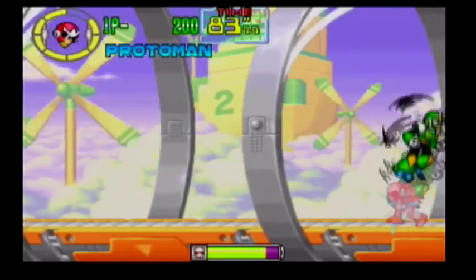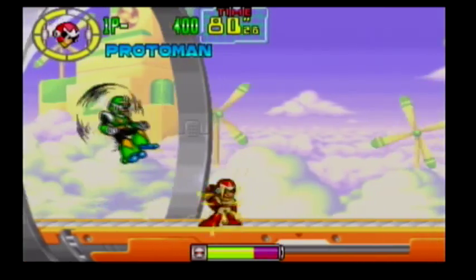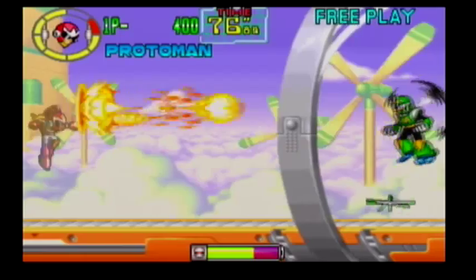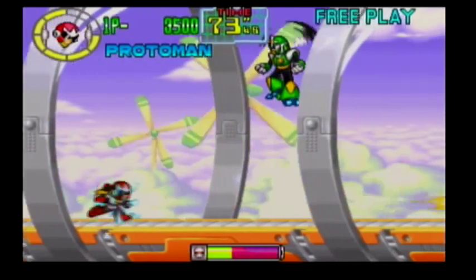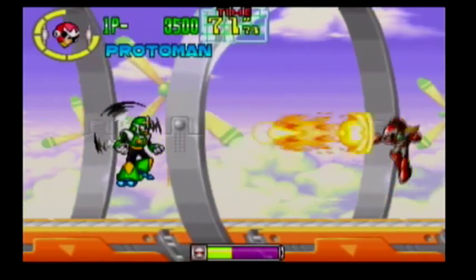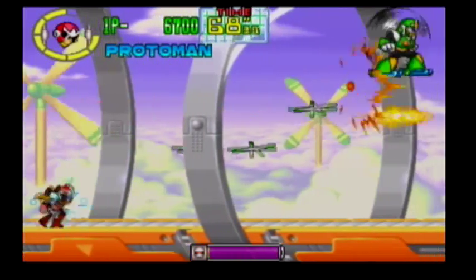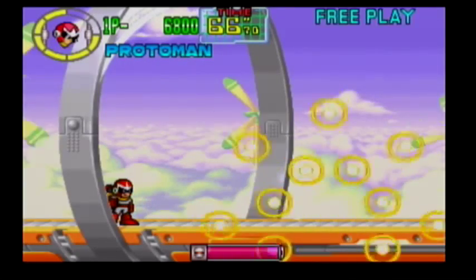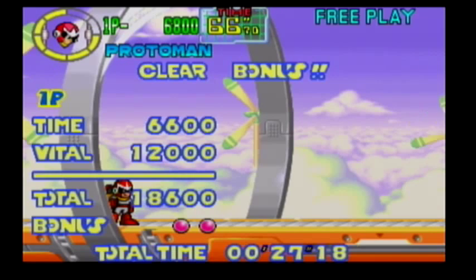We got a scrolling stage here. Come on, Gyro Man. I think Proto Man's shield does something when he dashes. Nope, I was completely wrong. Forget I said anything. All that's different is that his power shots aren't blue, and it plays his little whistling scene every time he comes down. And he has a scarf. Proto Man is just a badass.